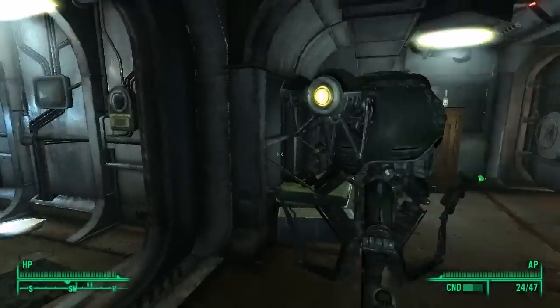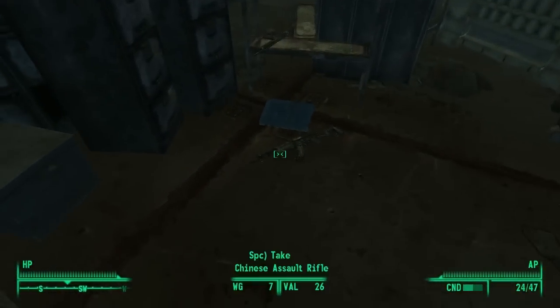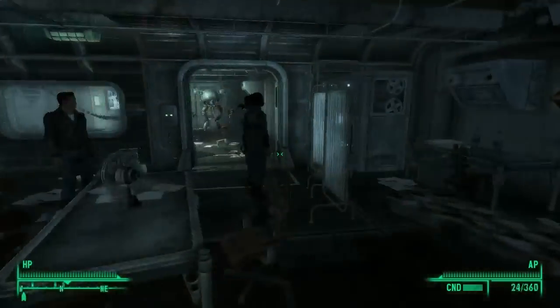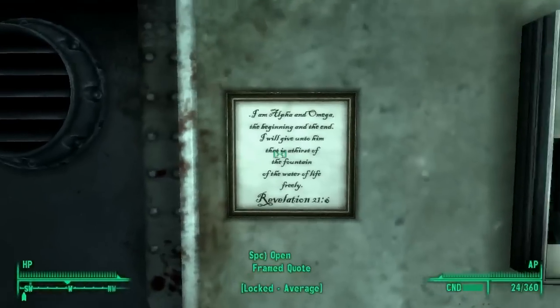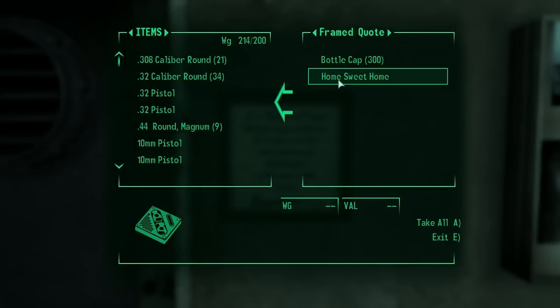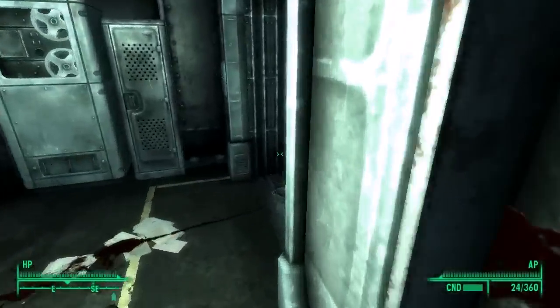The third set can be found on the third floor of the Rivet City Bridge Tower in the Armory. If you can't pick the very hard lock, you can pickpocket Hargraves for the key. Be warned though — there will be a turret in your face whenever you enter the room. The final set can be found in Vault 101 during the quest Trouble on the Homefront. When you return to the vault, you can find them in your father's old office where Andy the Mr. Handy robot is. The blueprints are in a wall safe hidden behind the framed bible verse your mother loved so much.